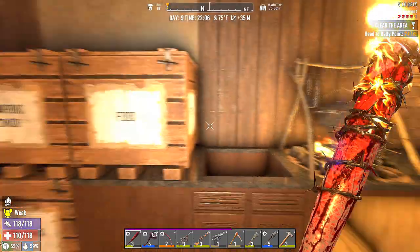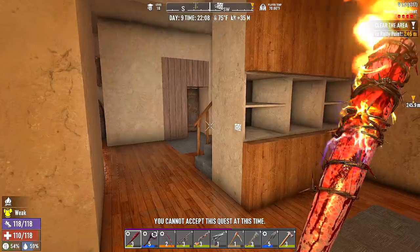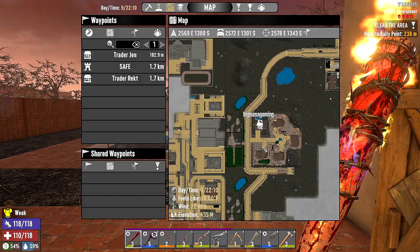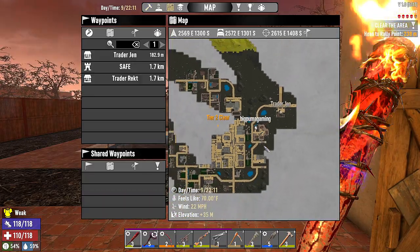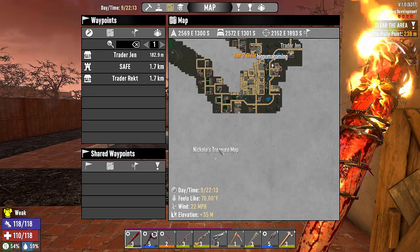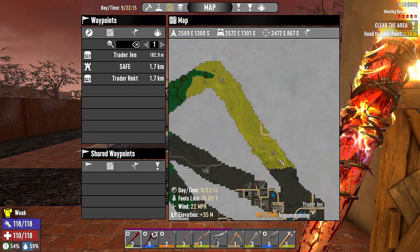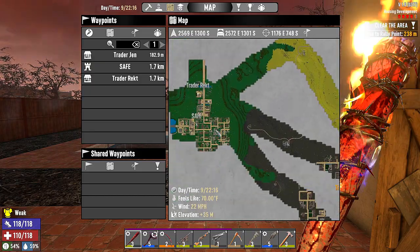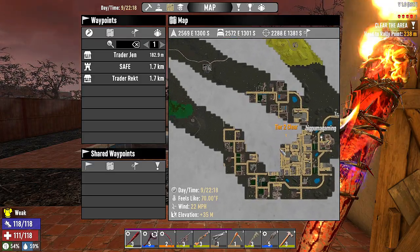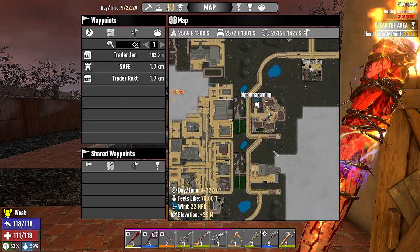We'll go ahead and read this treasure map — why can't I read this treasure map? Because there's already a treasure map out there, I believe. Here it is — outside here, way outside the wasteland. Or I'm sorry, inside the burnt forest. Here's the wasteland, and we made a big loop when we were cruising around the pine forest. But this is going to take us further in, which is good — we need to get away from this so much so we can find some food and not die.